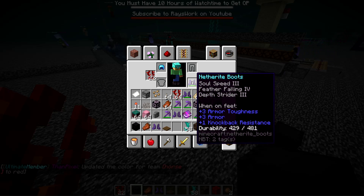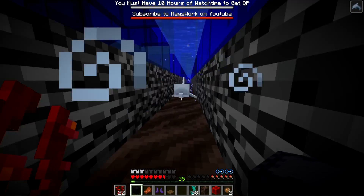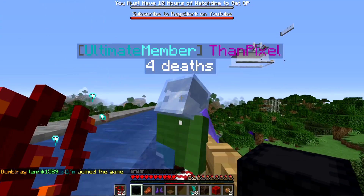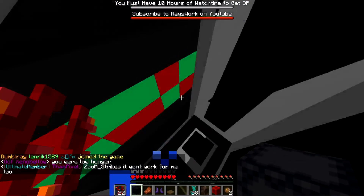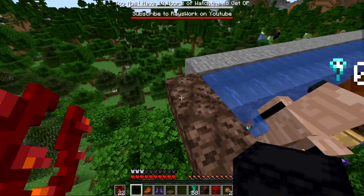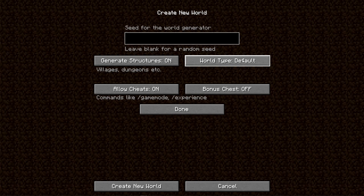Soul Speed likely can't be obtained from mob drops — only from bartering. Adding Speed 2 potion with dolphins grace makes it quite fast whether swimming or walking. Strangely, Depth Strider actually slows you down with Soul Speed on water over soul sand — it seems to be a math error where it accelerates the player forward in an unintended way, going faster and faster.